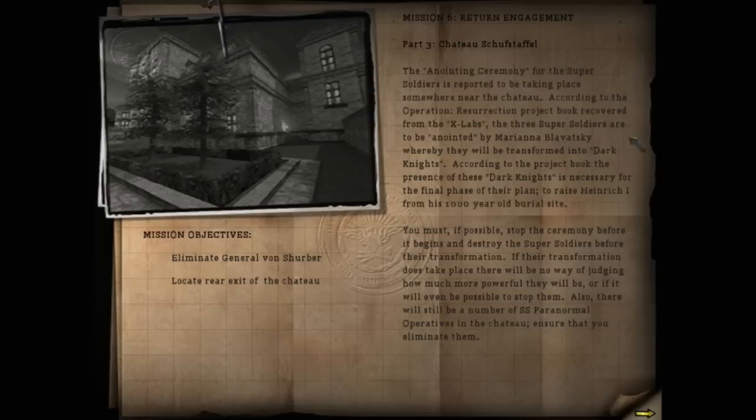Let's have a read of this before we get started. The anointing ceremony for the super soldiers is reported to be taking place somewhere near the Chateau. According to the Operation Resurrection project book recovered from the X-Labs, the three super soldiers are to be anointed by Mariana Blavatsky whereby they will be transformed into Dark Knights. According to the project book, the presence of these Dark Knights is necessary for the final phase of their plan to raise Heinrich I from his 1,000 year old burial site.